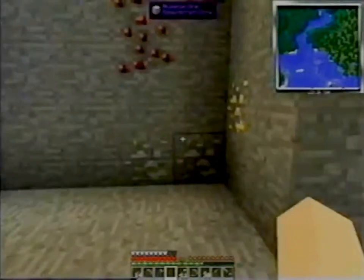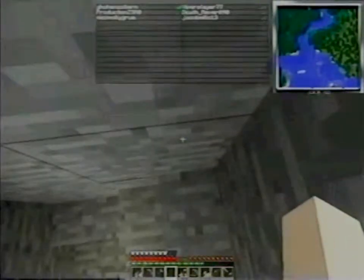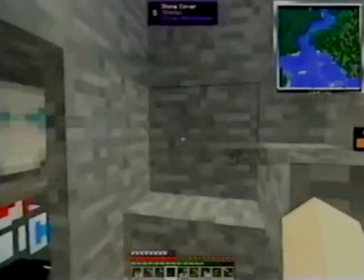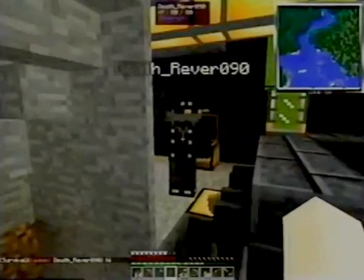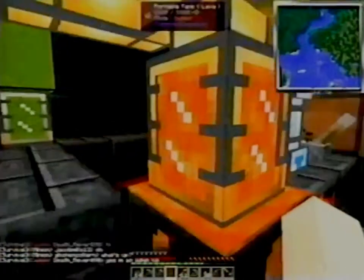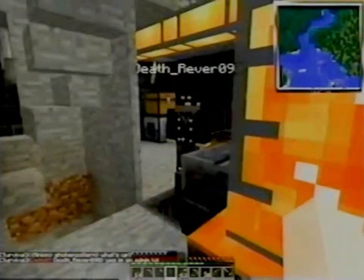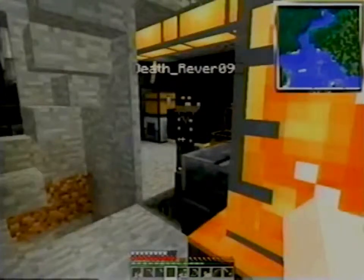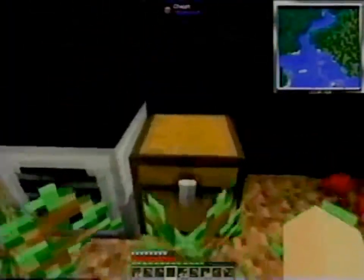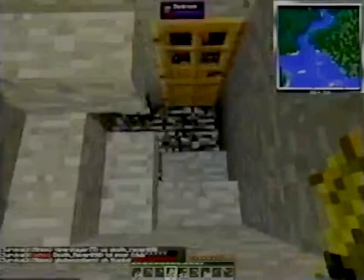Hello — somebody's in my base. I don't know if there are any rules about making videos on the server, or I would tell him, 'Smile, you're on camera.' I guess I better find something less risky to do than try and cheat. I'll go breed some cows — that's nice and innocent-seeming. He doesn't like the way I'm keeping the cows either.